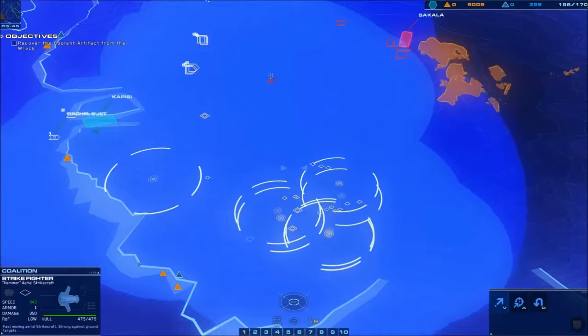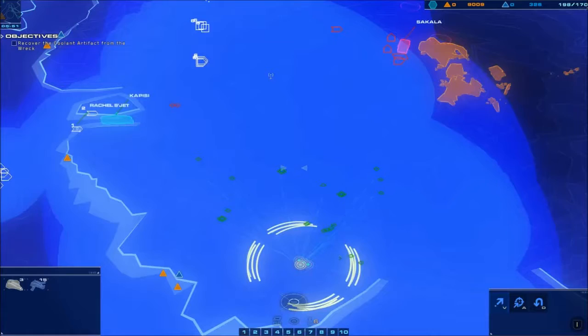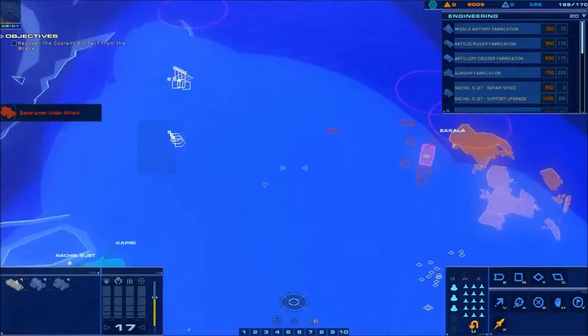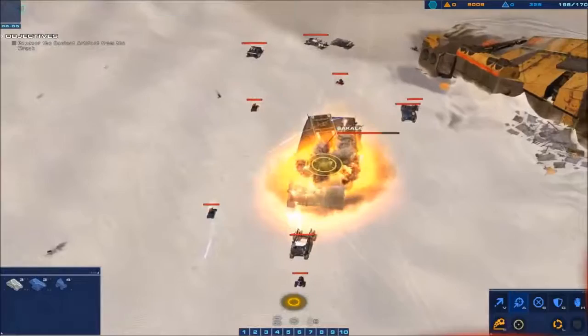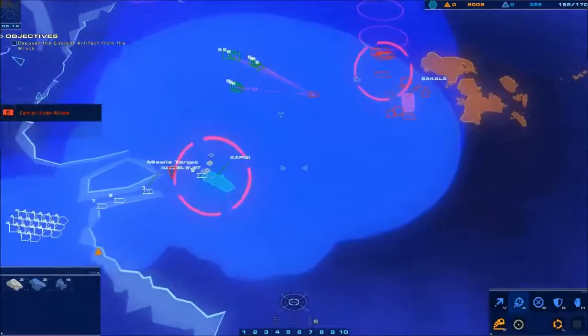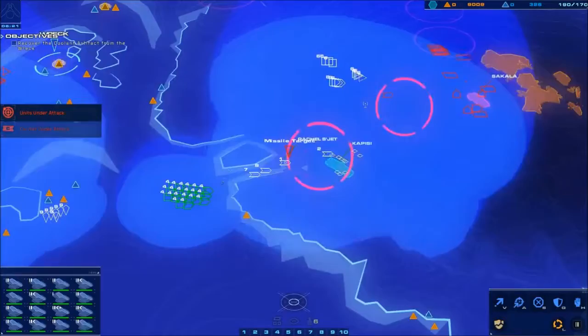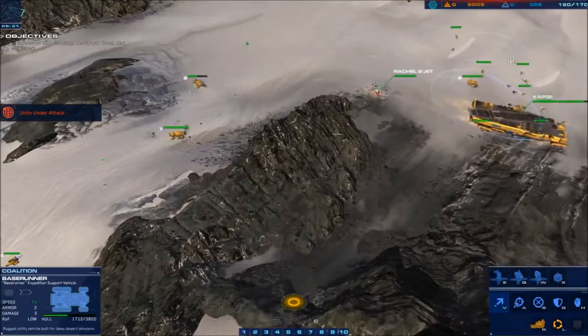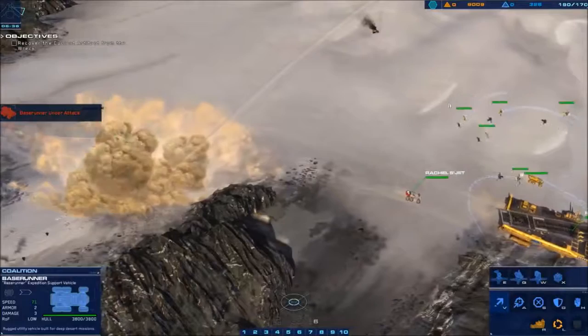I don't know where you are going but you need to get back here — it's like trying to control a pack of bees. There is that base runner. The Sakala is preparing to launch a cruise missile — bomber is destroyed. You guys are about to get axed unless you can turn around. Enemy support craft neutralized — oh baby, they lived!